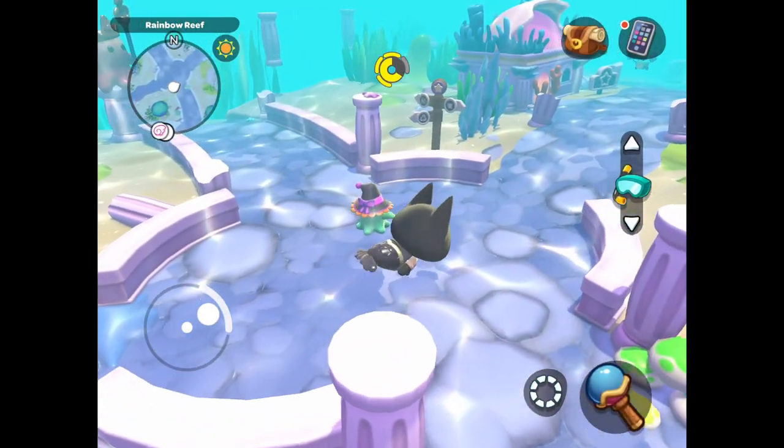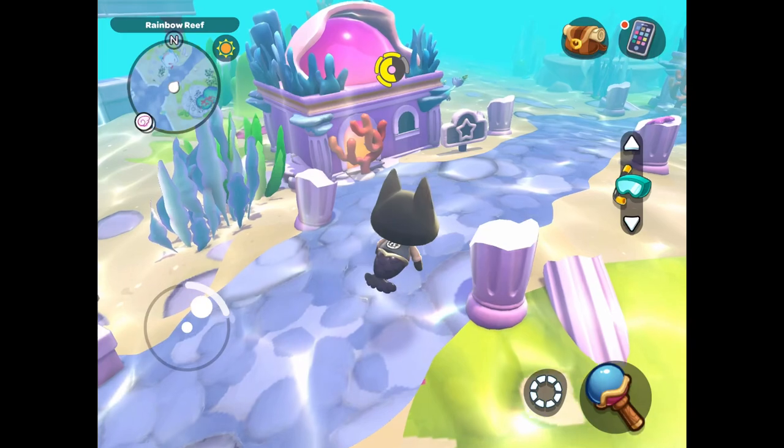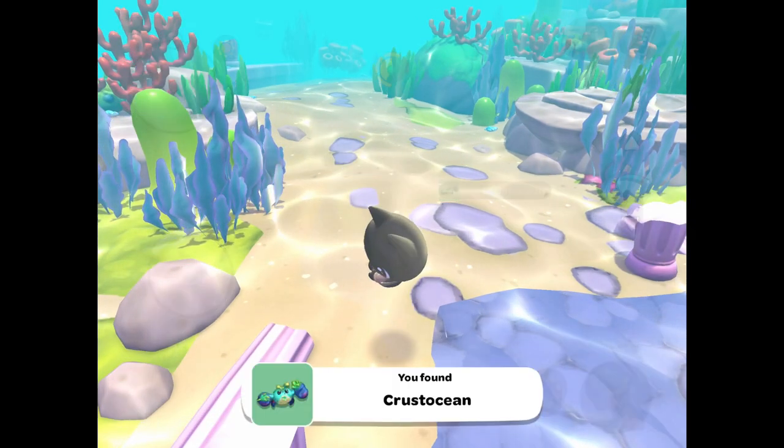The next critter is close by — it's the Crustacean. You can find it by just swimming right behind the comedy club and toward the visitor cabins. There should be one or even a few there.